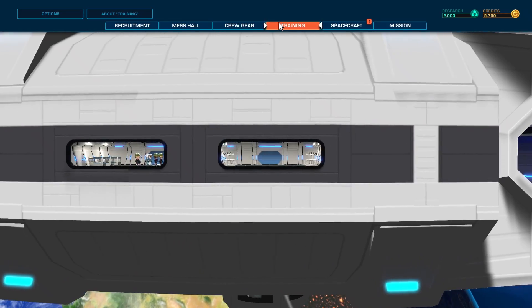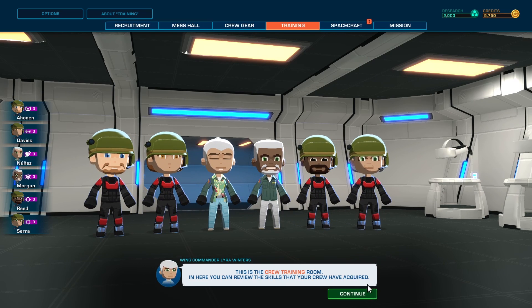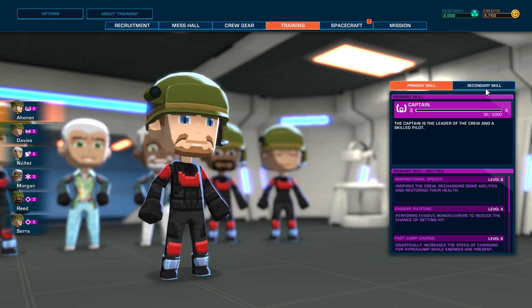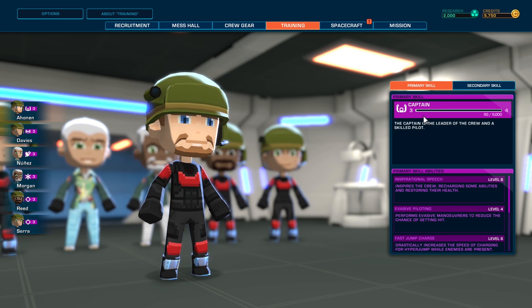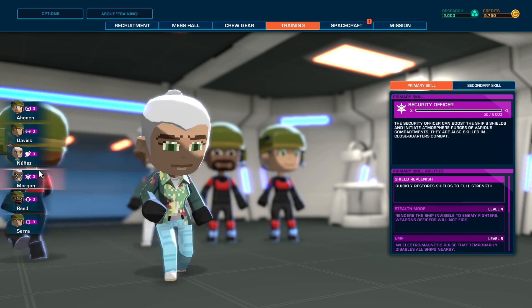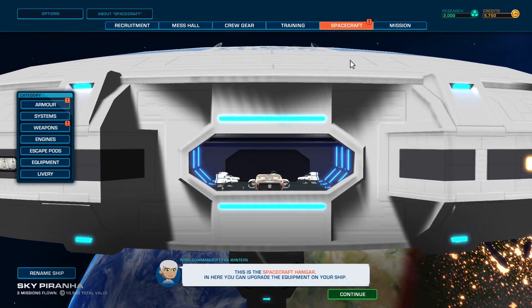Training. This is the crew training room — you can review the skills that your crew have acquired. Once they reach a certain level, you can train them with a secondary skill. I don't think that's happening just yet. Primary skill abilities — no bingo. We'll just check in between missions as my guys level up.